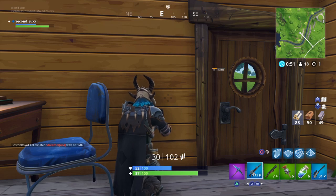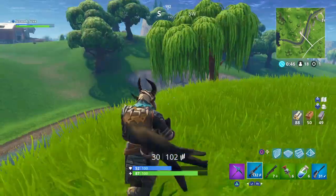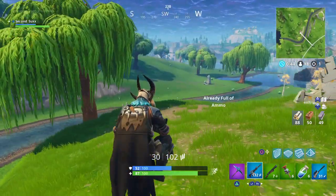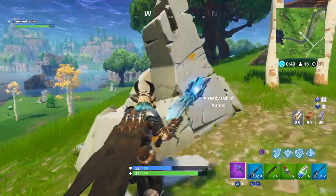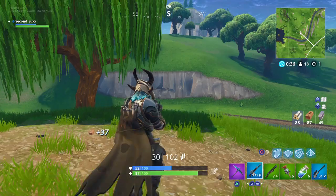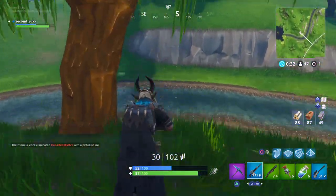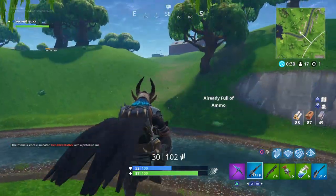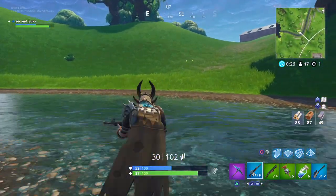Easy peasy. The next challenge is to search supply drops — you're going to want to find three supply drops. I'm not 100% sure if llamas count, because I remember we had that challenge before and llamas did count. But just go for any supply drop. If you find a llama, you're going to grab it anyway so I guess we'll find out.